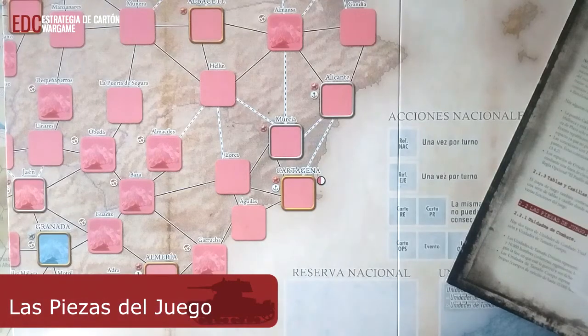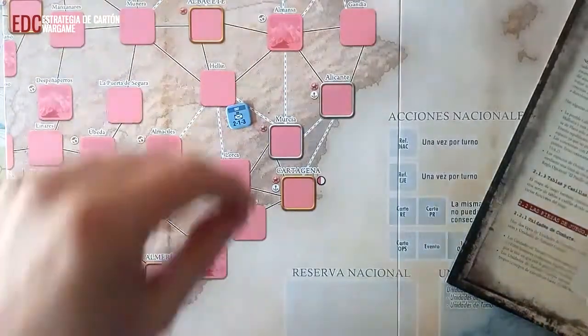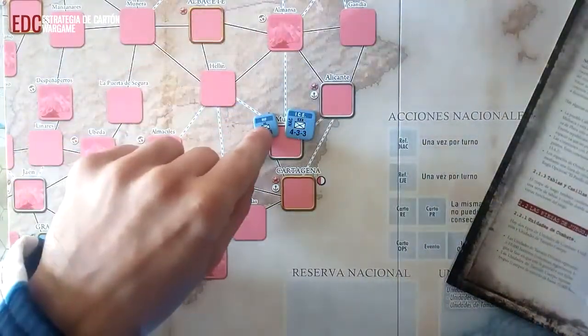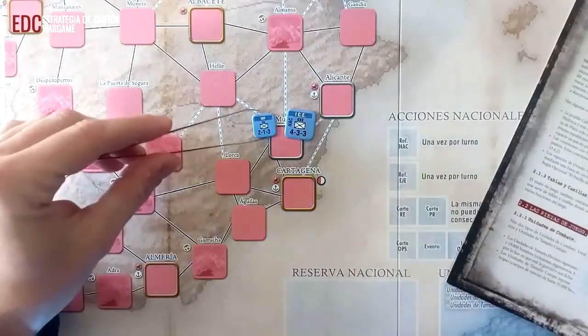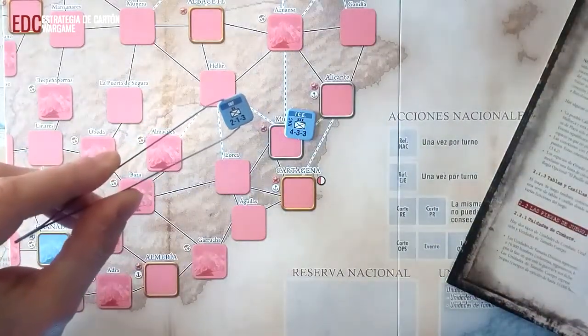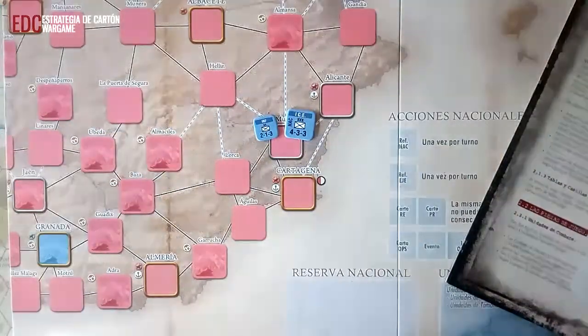Hay dos tipos de unidades de combate: unidades de tamaño división y unidades de tamaño cuerpo. Las unidades de tamaño división representan fuerzas de entre mil y diez mil hombres — columnas, regimientos, brigadas o divisiones según la fase de la guerra — y son fichas de 16 milímetros de lado.